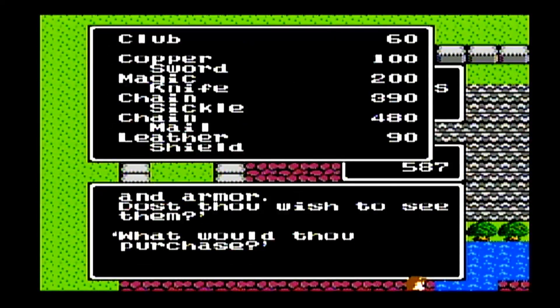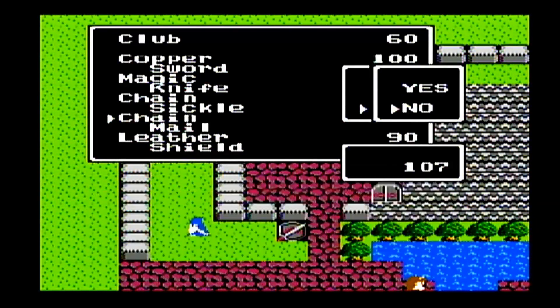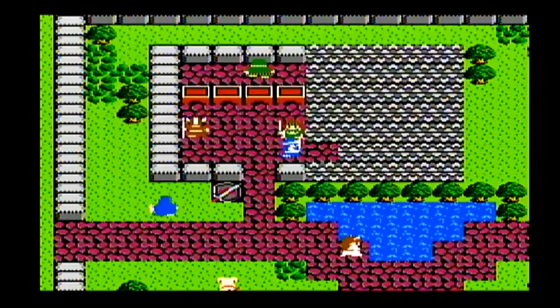Let's grab that chain mail — it'll be a good upgrade for Prince Orfeo for quite a while. To use a key door, all you have to do is face the door, then select the character with the key, and then use the key.